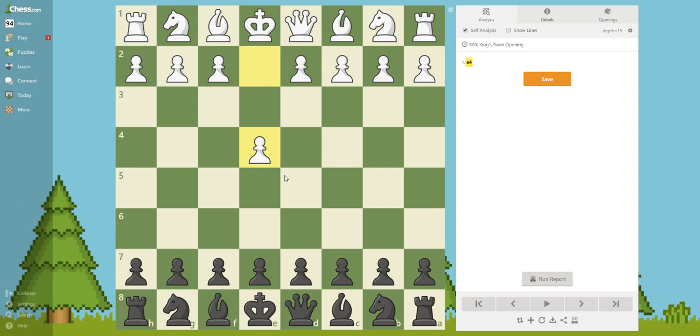Of course, there are other possible moves, like D4. It's also a good first move, accomplishing similar things. Maybe even C4, because you're fighting for the center squares. These four central squares are key. Also, with this move, you are opening lines for your pieces — now this bishop can go out, this queen can go out.